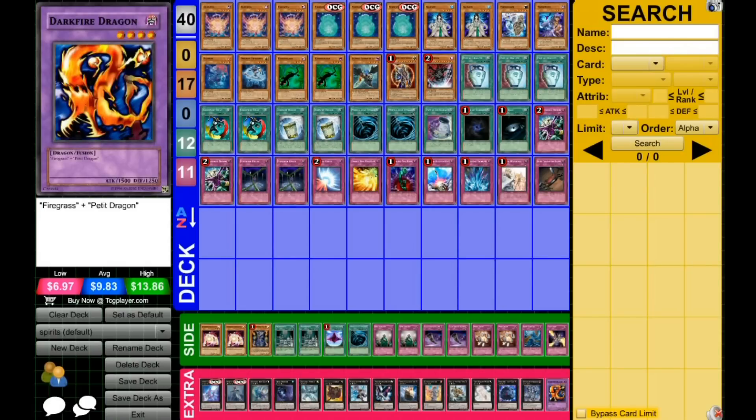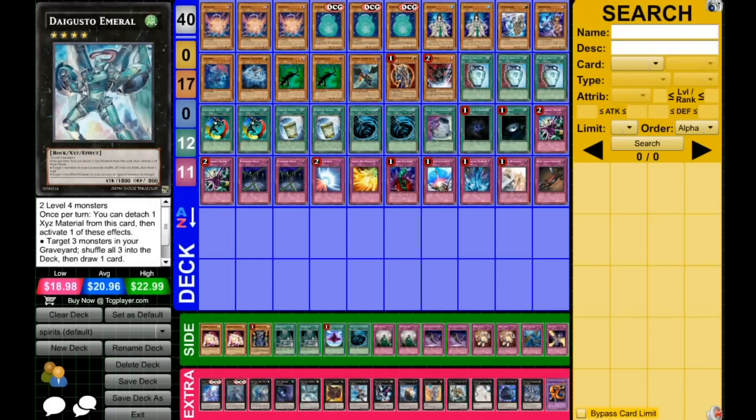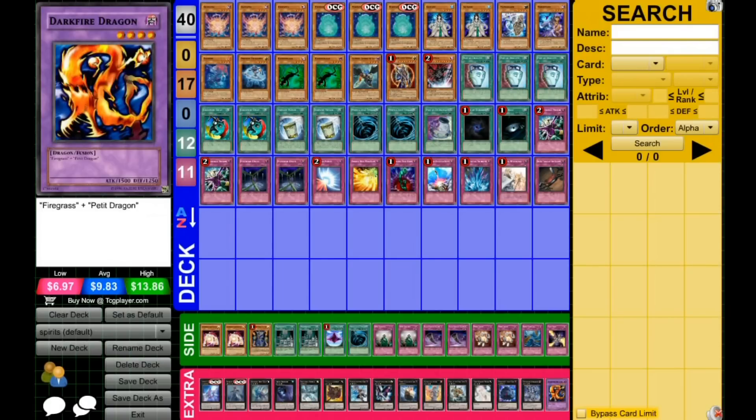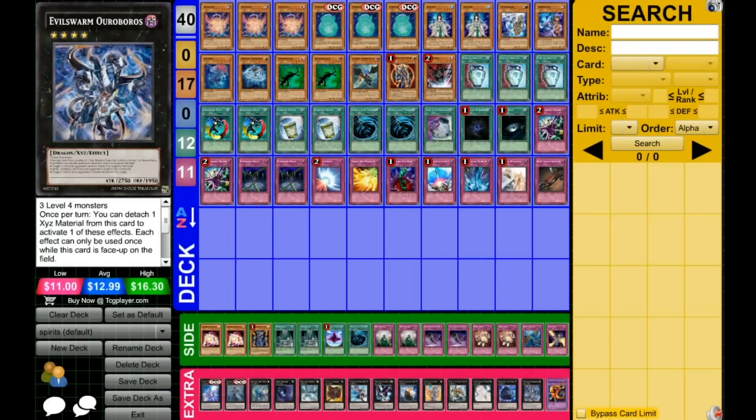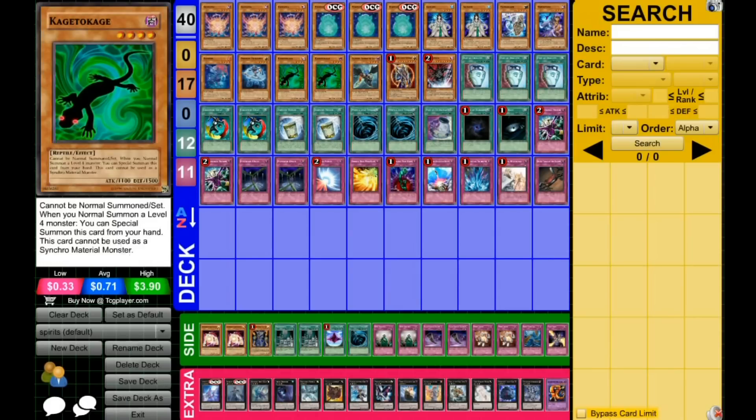Working my way backwards: Darkfire Dragon is your only Instant Fusion target because you'll really only need to resolve 1 Instant Fusion, and if you need a second you can Dichotomy it or Maestroke it back into the deck. Ouroboros is great against Exodia or other degenerate decks that don't interact with you — you can discard their key cards from their hand. Crazy Box is against Skill Drain because that deck can really mess you up, and King of the Feral Imps is obviously for Kage Tokage.